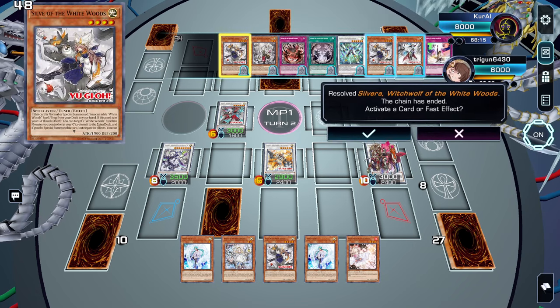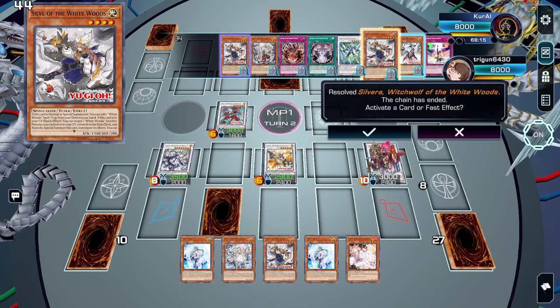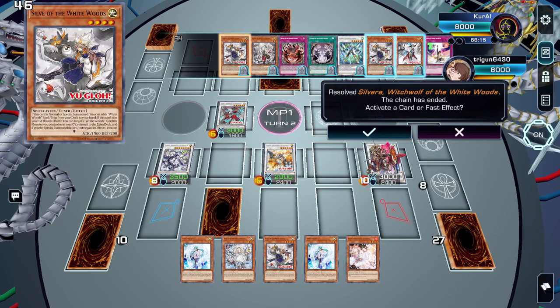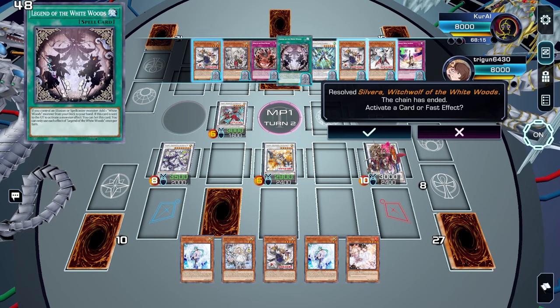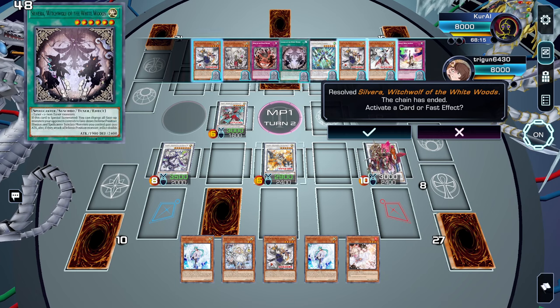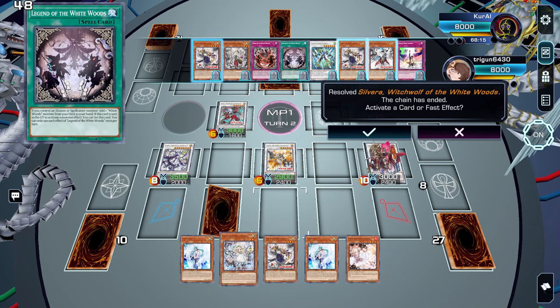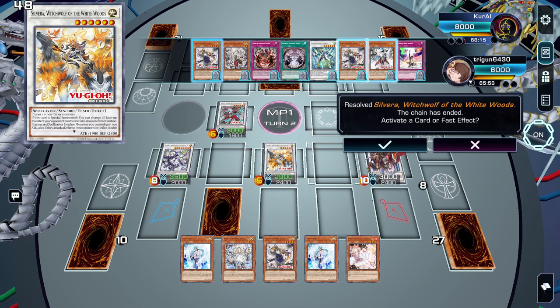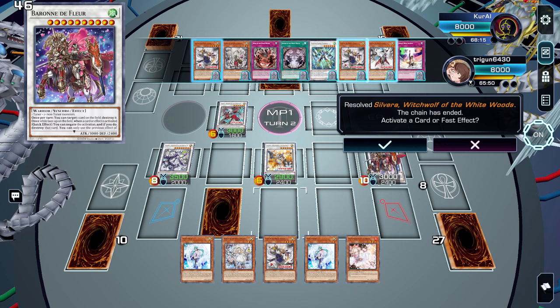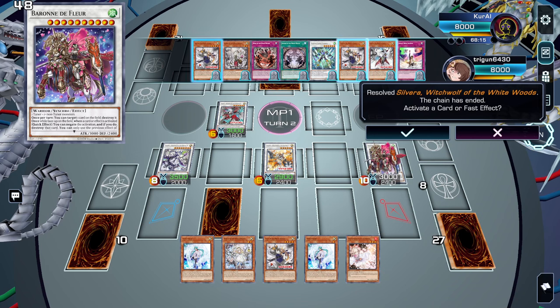I have to say this new archetype is very well built and very competent and strong. This combo was done using one starter and any White Woods spell. It doesn't have to be a White Woods spell, but it works best with a White Woods spell because you can reset it and use that same spell or trap as cost for another effect. If you guys liked what you saw, please leave a like, and if you want to see more of this deck, let me know in the comments!